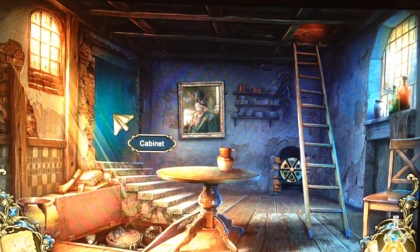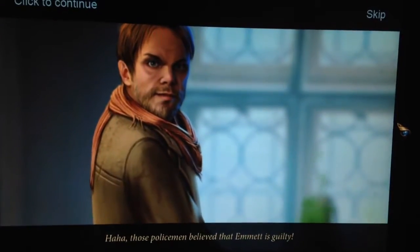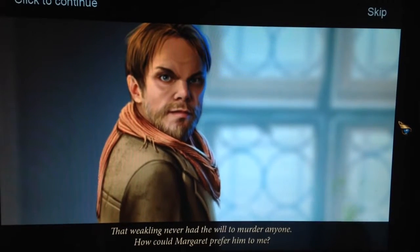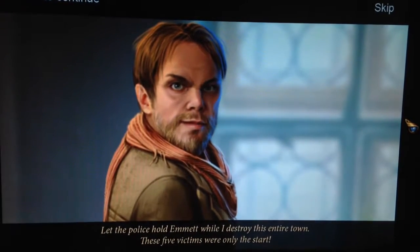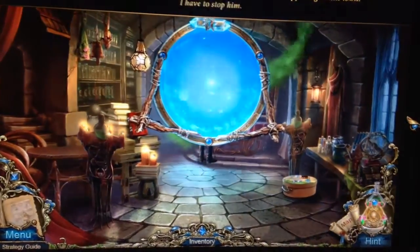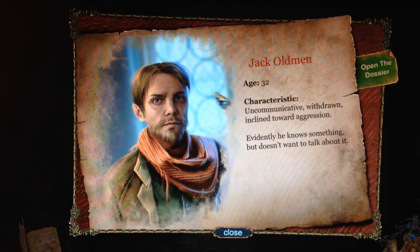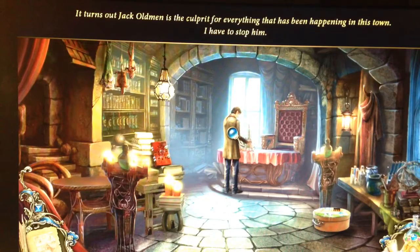That's not your room, it's a cabinet! Police, turn on the ground! Those policemen believe that Emmett is guilty. That weakling never had the will to murder anybody! I wonder how Margaret could prefer him to me. Cause you're a jerk! Let the police hold Emmett while I destroy this house, this entire town - these five victims are only the start! It turns out Jack Oldman is the culprit!